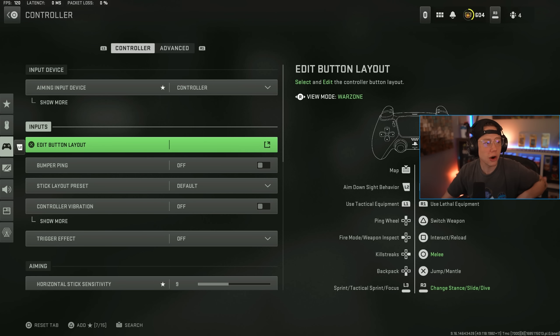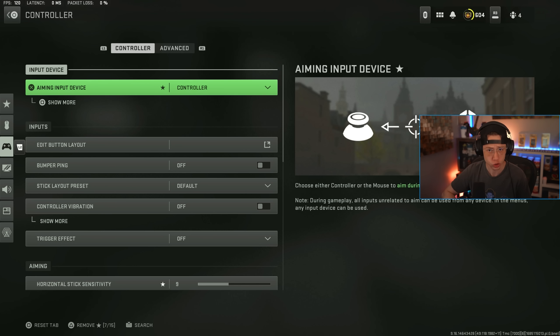Dropping into our actual settings menu here, of course your input device is going to be controller. There are some very skilled keyboard and mouse players out there, but controller is so dominant — especially with how aim assist functions this year. It's very busted and can be abused in a lot of ways, so controller is going to be the dominant input especially for those top-tier ranks.